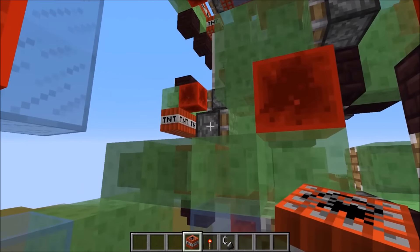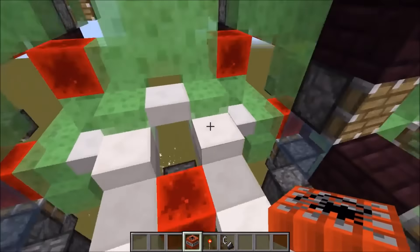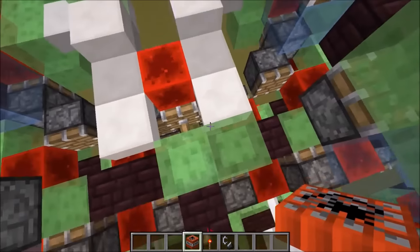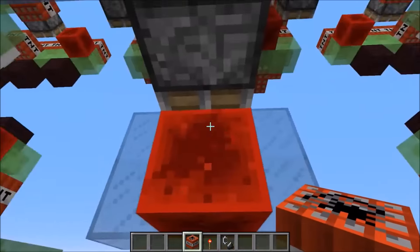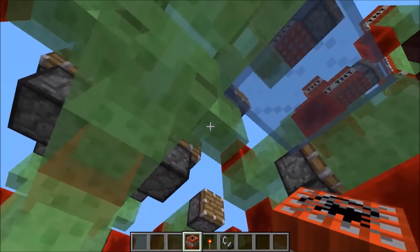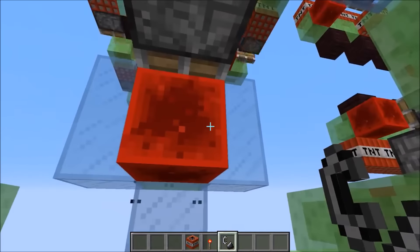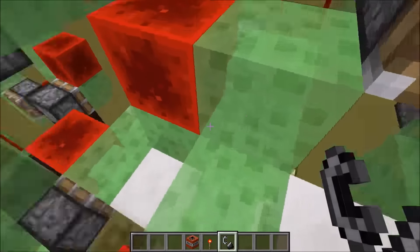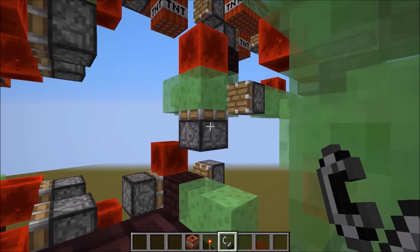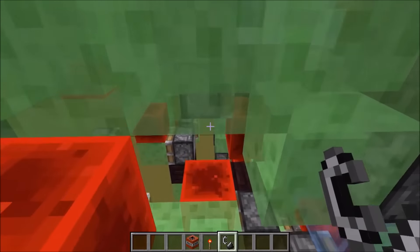Replace that redstone torch to stop the machine. To activate the TNT cannons, grab your TNT and come over here — there is a redstone block. Place a piece of TNT right here and it will fire off. Come over a little bit more to fire off the other one — it also fires backwards like the other machines, but it doesn't mess with anything. To fire the Juggernaut 2.0 missiles: this sticky piston fires this one and this one fires the other. Update each piston and watch the missiles launch off.